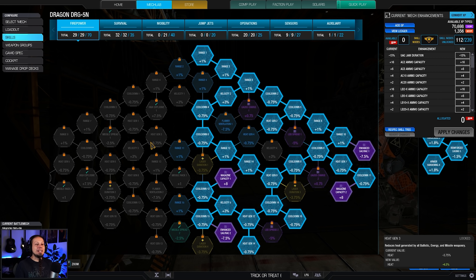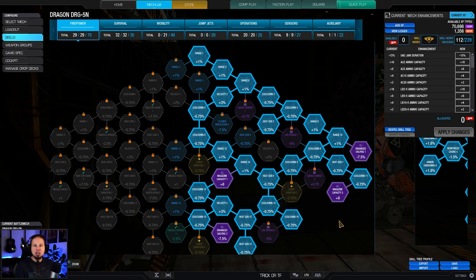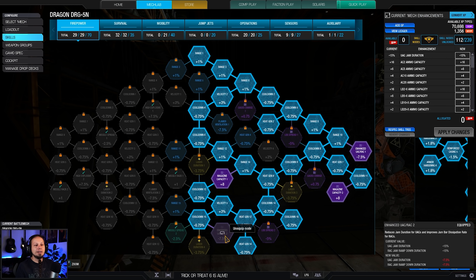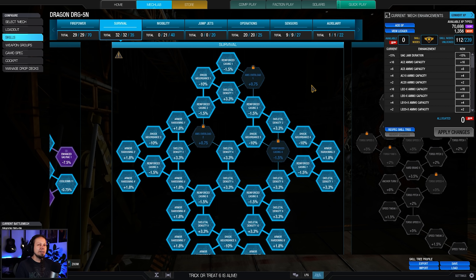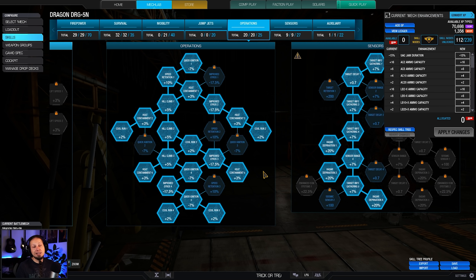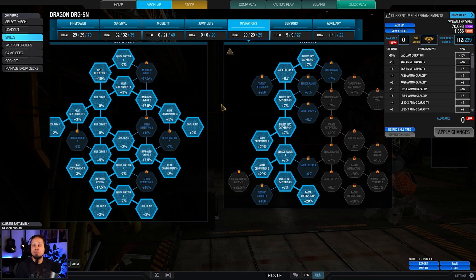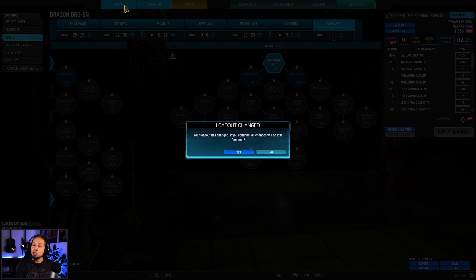Looking at the skills: we have magazine capacity, ultra AC jam duration — even though jam chance is very low and the Ultra 2s don't jam long, I wanted to squeeze every point of performance out of my ultra auto cannons. We have maximum survivability because this is a sustained damage build, meaning we expose ourselves a long time. We're also going for maximum heat containment since the build is quite toasty. Radar deprivation helps staying alive, and we have one consumable slot filled with a UAV and a cool shot.